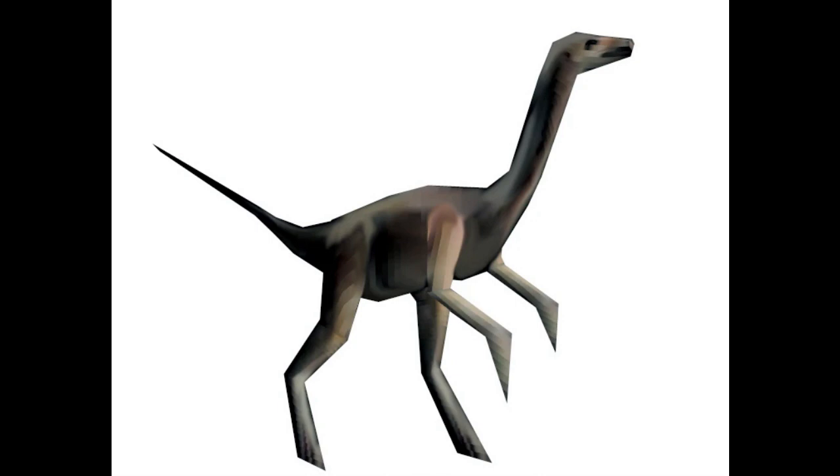Its delicate skull was narrow and long with a pointed snout. The skull had five pairs of fenestrae, the longest being the orbit's eye sockets. The eyes were large in proportion to the rest of the skull.